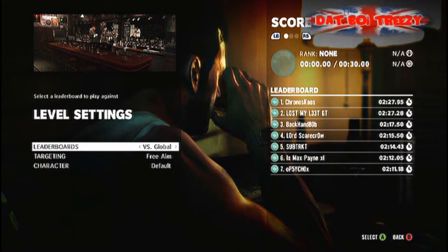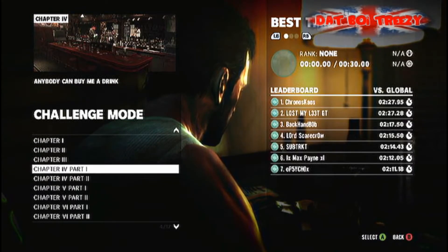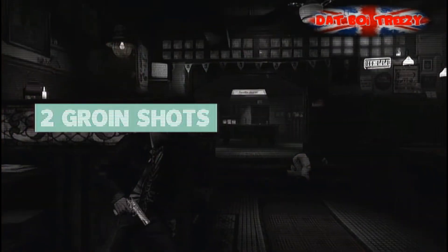What's going on people? It's thatboy Treezy here, welcome to the fourth chapter of my 'It Looked Easy Enough' Achievement Guide. This is from the Deathmatch Made in Heaven DLC pack in Max Payne 3.